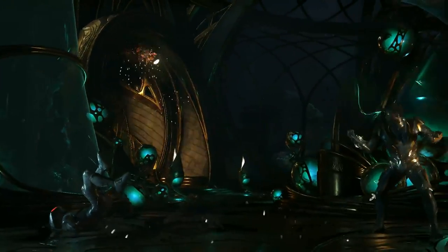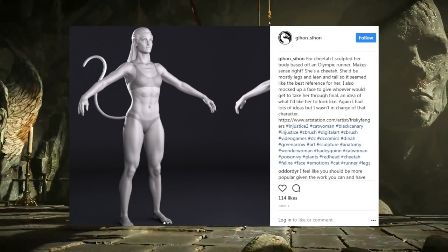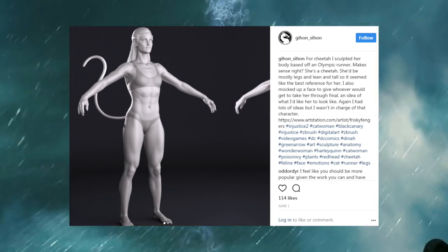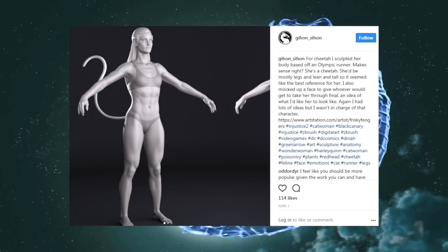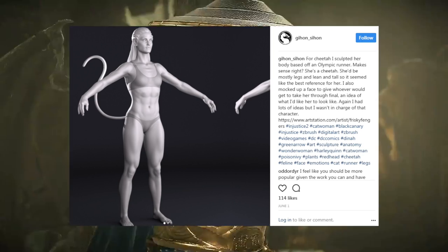Now we're getting towards the end — here is a concept for Cheetah. He says: 'For Cheetah, I sculpted her based off an Olympic runner — makes sense right? She's a cheetah, so she'd be mostly legs, lean and tall, so it seemed like the best reference.' It's pretty interesting that he used an Olympic runner as the reference to create the character we now know as Cheetah inside of Injustice 2.